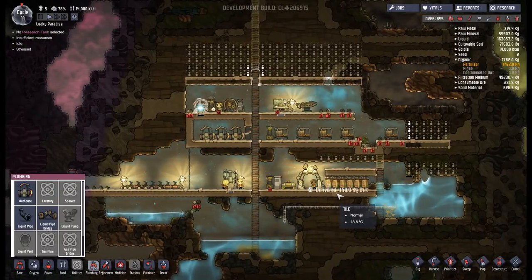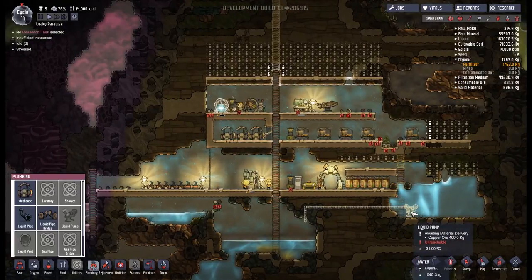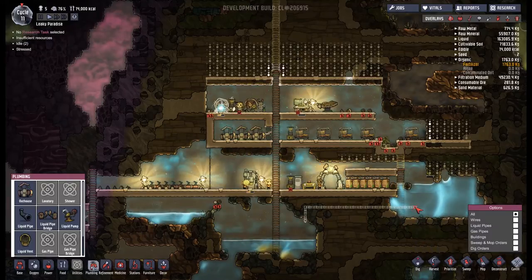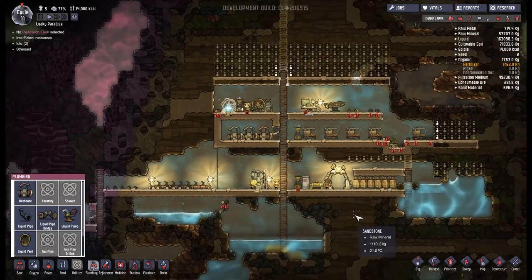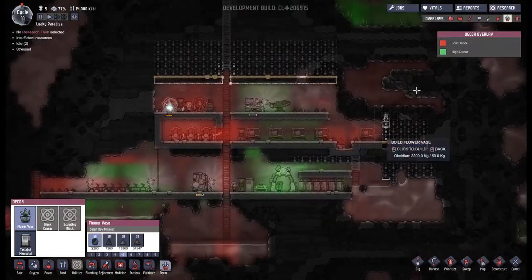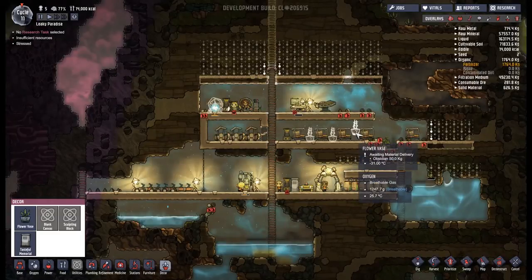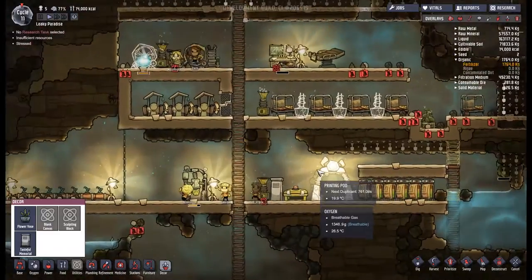I haven't put any flower vases down and I'd like to do it - you can see the moment I pull this up there is low decor around here. I'd like to fix that because I want my guys to be happy. Insufficient algae - oh, we're out of algae. We do have an entire section of algae here that we can try to build out. I'm not going to go up into that because that would be death, but we're going to dig out maybe all this algae.